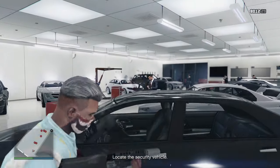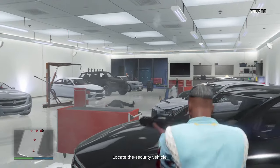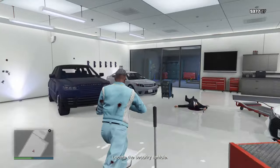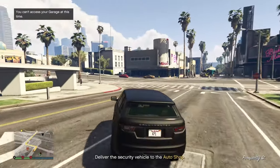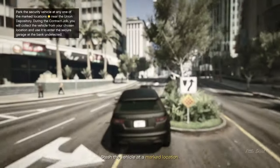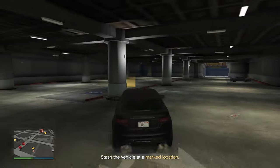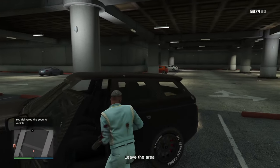The next step is to go into the garage. You will be met with a ton of NPCs to fight, so make sure to use snacks and again your assault shotgun. The vehicle you need to steal is always this black SUV. Once you take the SUV outside you will have to stash it somewhere. The best place to stash it is at this location as it is the closest to the bank, which will make the final heist much easier. Once you have delivered it, leave the area and you will have finished the setup.